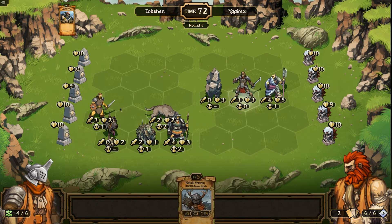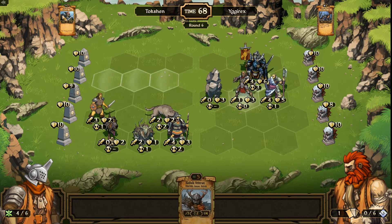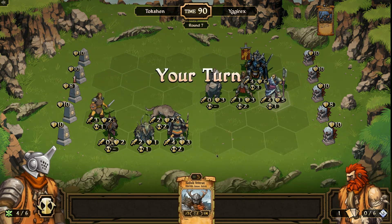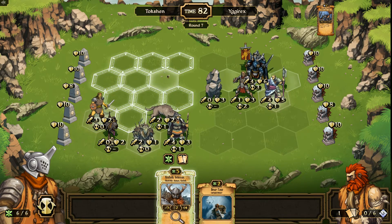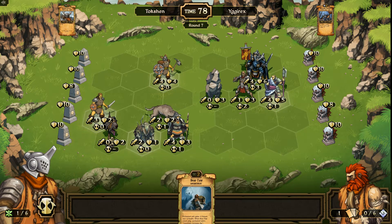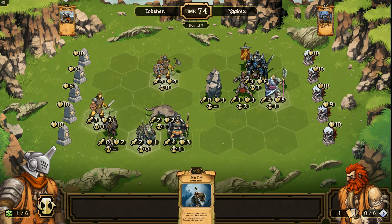Because right now he thinks I can only deal 3 damage down here. There's the Honorable General. Alright, let's summon him here. There you go — he's hasted so he'll do 4 damage to this general. Of course he's going to be dead next turn.